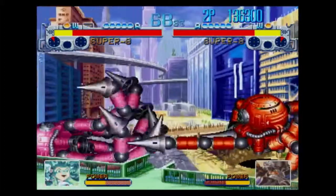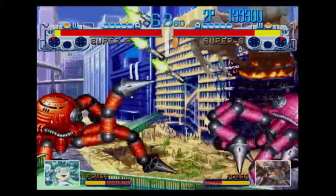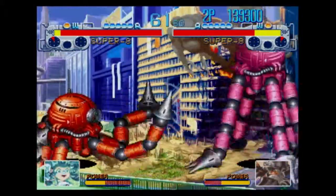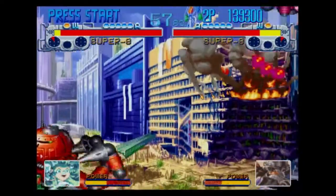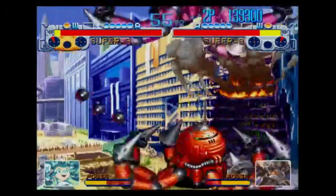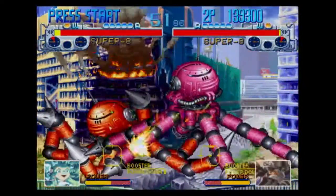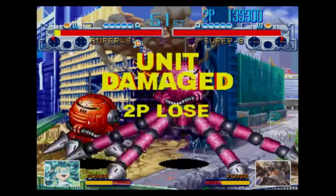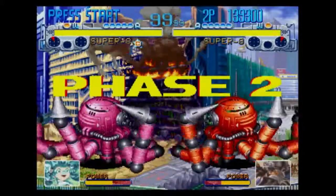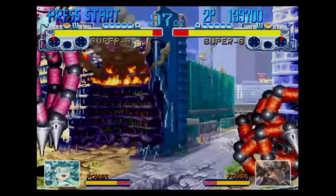There's one other universal move — a reverse fireball motion, so forward to down and one of the attack buttons when up close, and you'll attempt to rip off the opponent's arm. You can also press both attack buttons together and hold them to charge your meter, but that makes you vulnerable so you have to be careful.